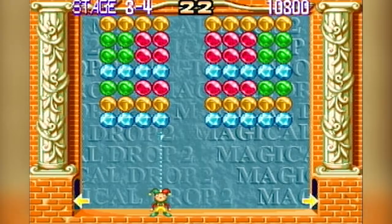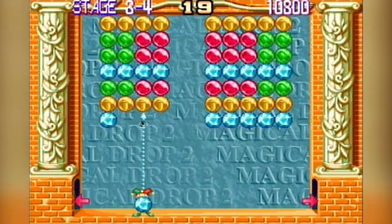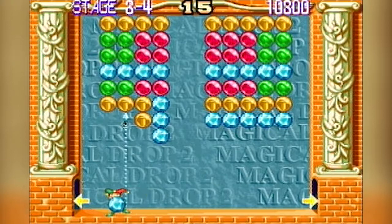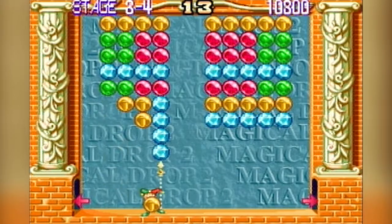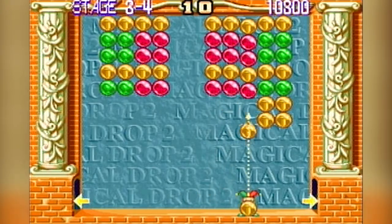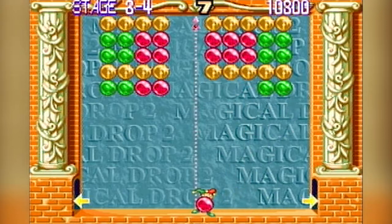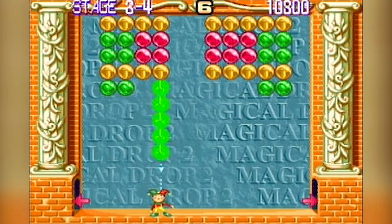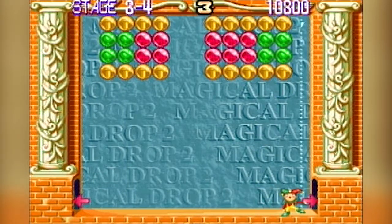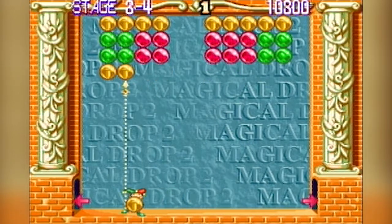In terms of controls, both the original and this game handle very well and are very responsive — the perfect complement to a game that requires speed at its core. The gameplay itself has only changed in the slightest. You're still making combinations as you would, but now special drops can be matched with normal drops, unlike the first game where they had to be matched separately. This makes for a more streamlined and better experience. You still have gems which, if you match regular coloured balls next to them, turn into that colour for extra points.